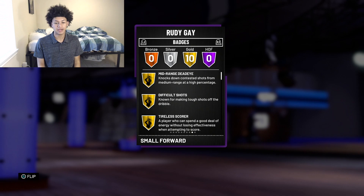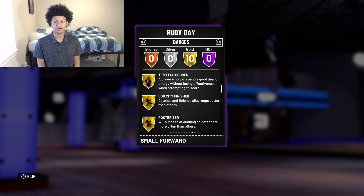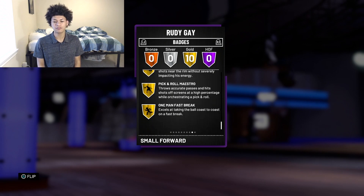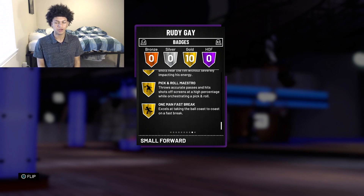First things first, we're gonna take a look at the badges. He comes with 10 gold badges: Mid-Range, Dead-Eye, Difficult Shots, Tireless Scorer, Lob City Finisher, Post Riser, Acrobat, Tape Dropper, Relentless Finisher, Pick and Roll Maestro, and One-Man Fast Break.